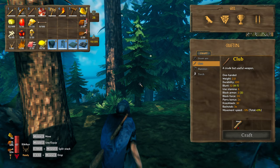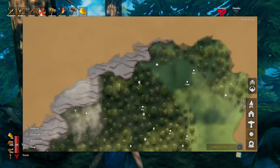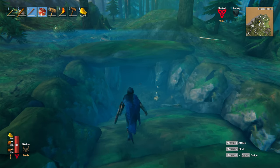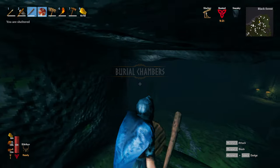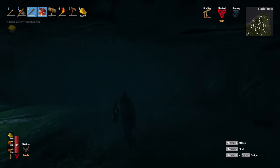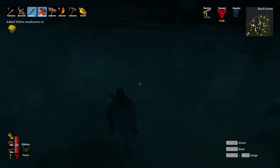Alright, one dungeon down. Let's check out our loot: seven surtling cores, pretty decent, and some other junk. I'm just gonna put an X on this burial chamber - it's done - and we'll go to the next one. Coming up to our second burial chamber. Let's check it out, hopefully there's a bunch of surtling cores in here - that'd be super duper cool. Got some yellow mushrooms. Looks like we got a few entrances - I think I'll go to the left first.